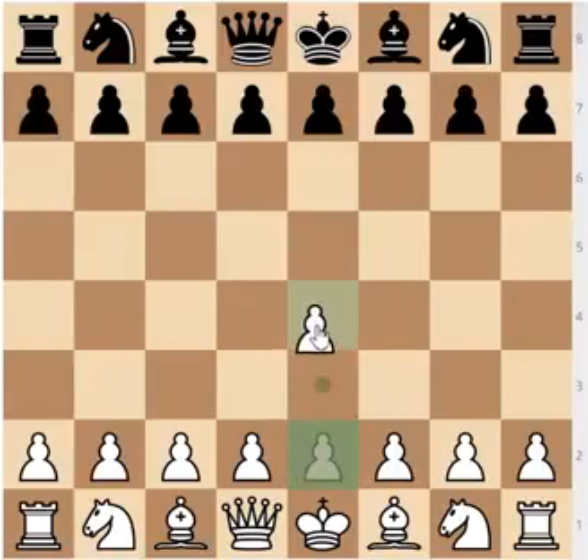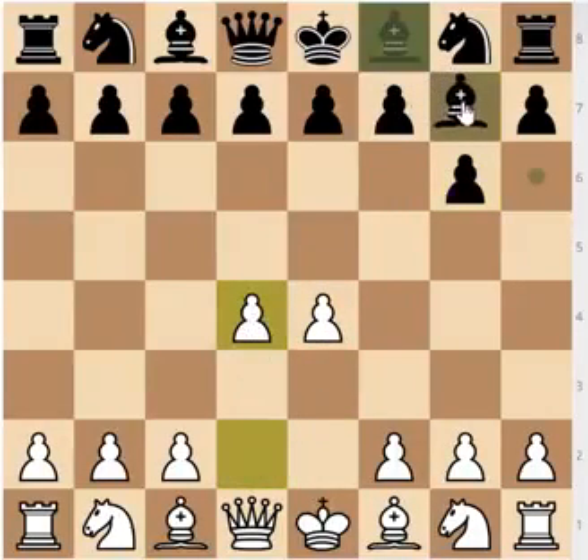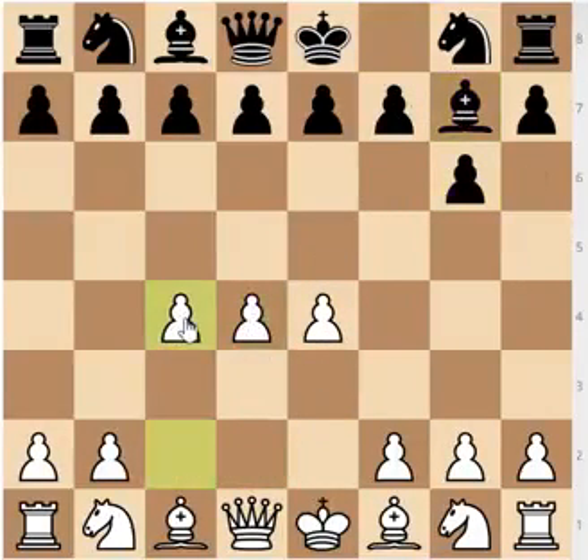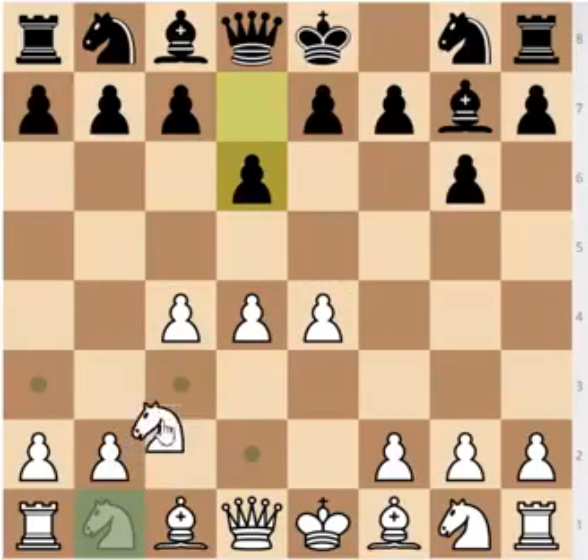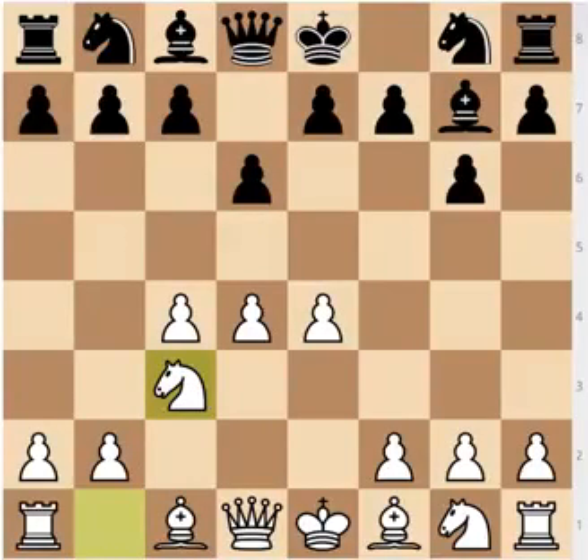The opening starts after pawn to e4, pawn to g6 — the Modern Defense — d4, bishop to g7, and now White plays the move c4. This is the advanced pawn structure you would often get out of the King's Indian Defense with a slightly different move order. Once Black plays d6, White continues with knight to c3, and this is now the Averbach system. The ECO code is A41, as opposed to most Modern Defenses where it's B06, because it often leads to the King's Indian.